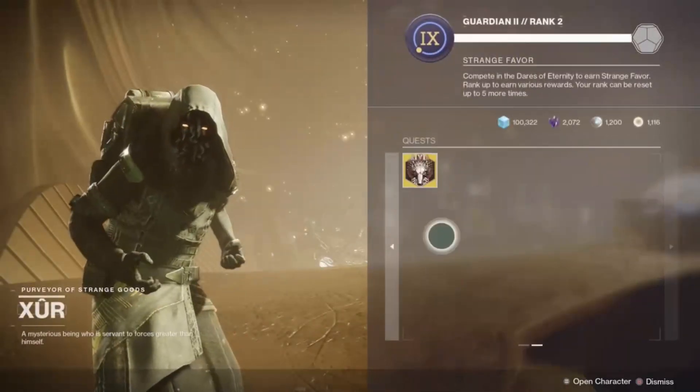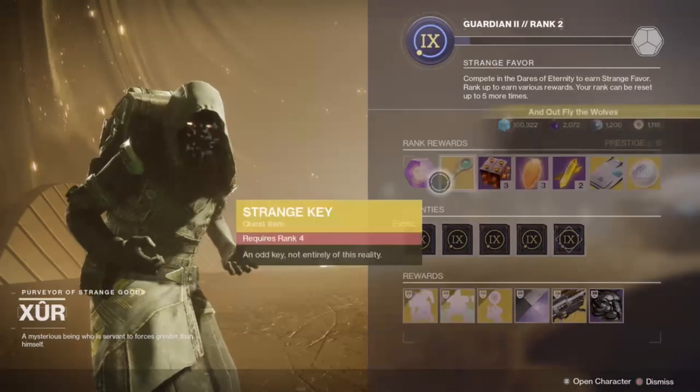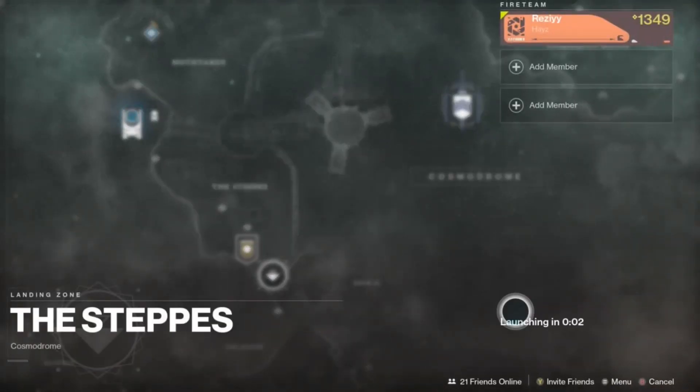What is up guys, Rezzy here with a brand new video on how to get the infamous Gjallarhorn in Destiny 2. This gun has finally come back, and thankfully we are able to complete the quest from Xur to obtain this wonderful weapon.